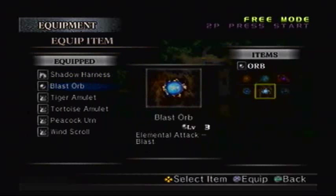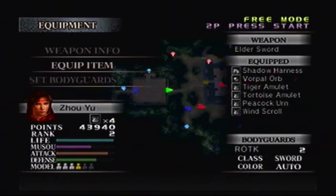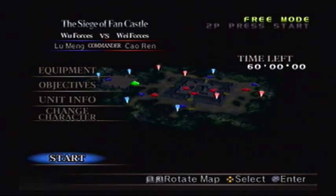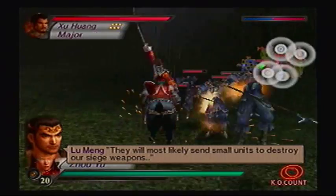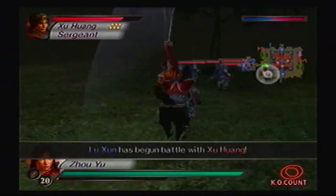Let's go with my equipment layout. I'd rather the Vorpal Orb over the Blast Orb. For my bodyguards, I might as well just take them all, because there's no set officers you have to destroy yourself. You just have to defeat the supply unit that shows up for the enemy within 10 and a half minutes. They will most likely send small units to destroy our siege weapons.